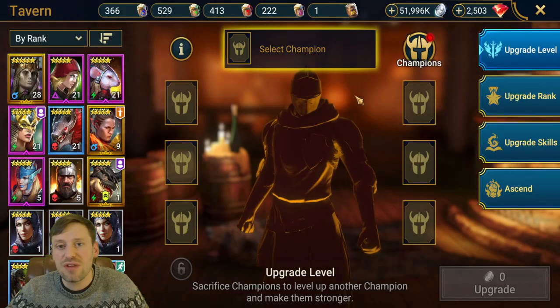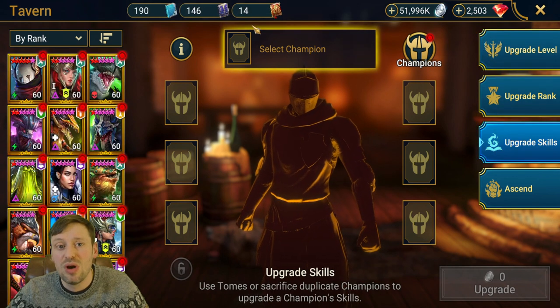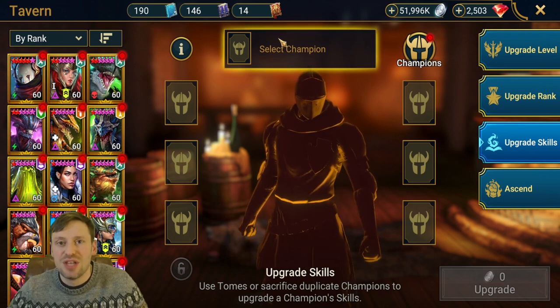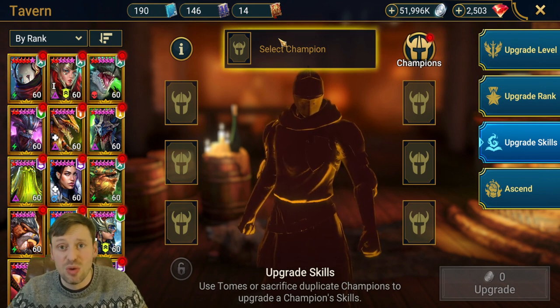Just one last thing I want to show you. As a free-to-play end-game player, let's have a look at how many skill tomes I've got. I burnt all my skill tomes last CvC, two weeks ago, and in that time managed to rack up 14 legendary books — most of them from Clan Boss. So you do want to make sure you are doing Clan Boss on Ultra Nightmare, Nightmare, and Brutal if you can.